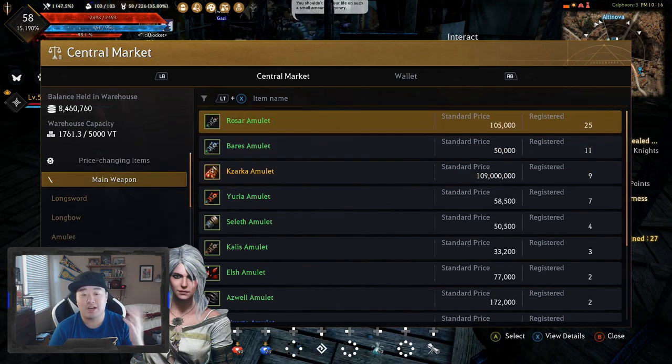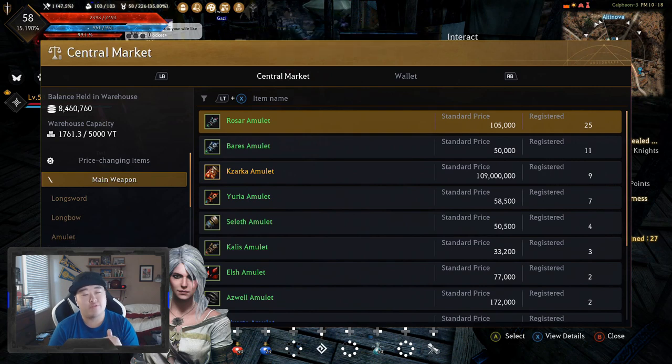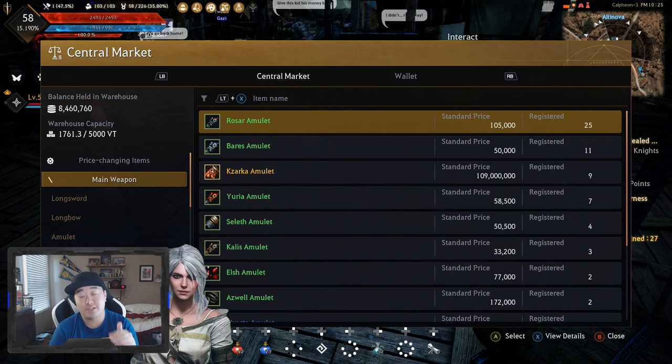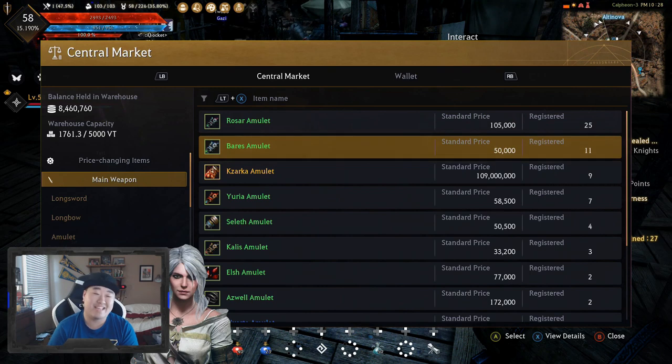So that is it for the main hand. Pretty much the progression is Rosar — you can use any of the green ones but I personally used Rosar. Rosar to either plus 15, and depending on market availability, you can take the Rosar to Tri before going to Loverto Tri. It kind of depends on the market and how much money you personally have. But it's either plus 15 or Tri Rosar, to Tri Loverto — and if you're at plus 15 Rosar, you can go to Duo Loverto and then either Tri Loverto or straight to Tri Kazarka.